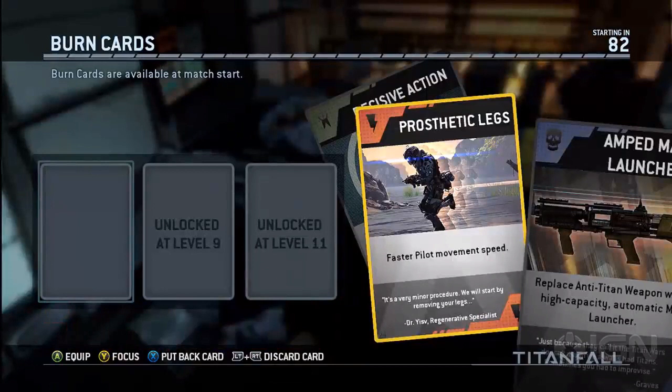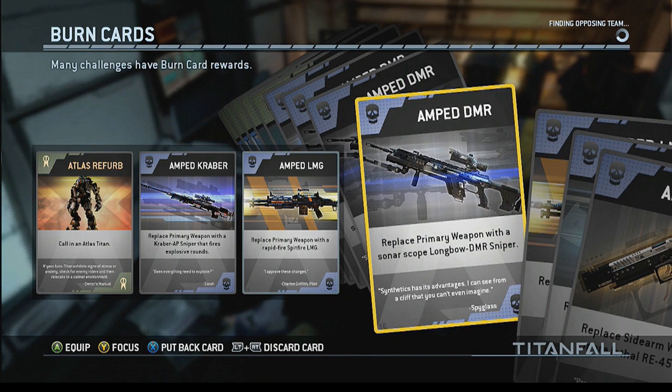So you must choose the three that you want for that game, but then you can use any of them every time you die. I have a lot of them on the screen, so let's check them out. We have the Atlas Reefer, which is call in an Atlas Titan.